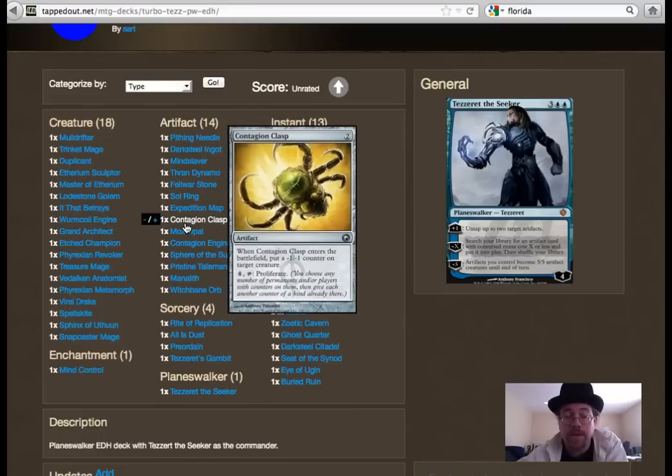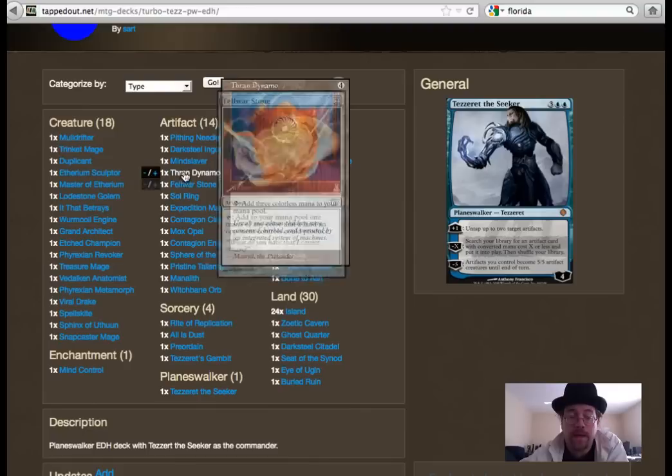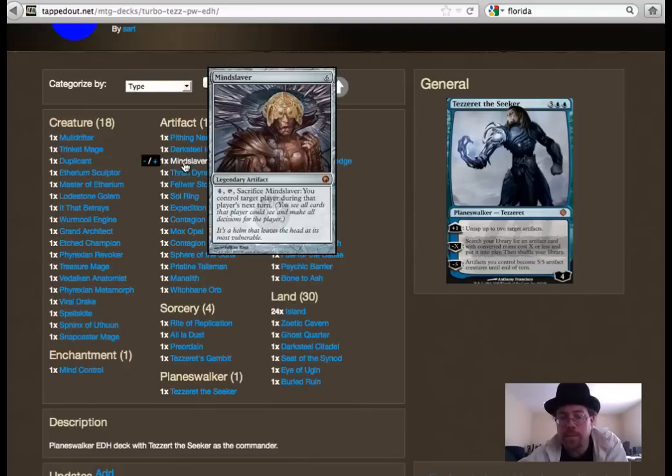There's some more mana acceleration and proliferate, which is very popular in this environment — the ability to pump up your own planeswalker or deal with infect or minus one/minus one counters works out very well. Mind Slaver is a little on the mean side. I put it in even though it's a casual deck, but everyone I'm playing with is really trying to break the format, and Mind Slaver is one of the fastest ways to do that.